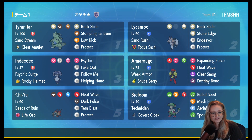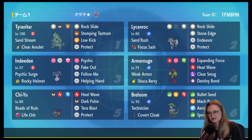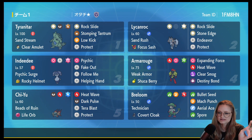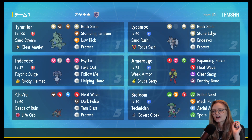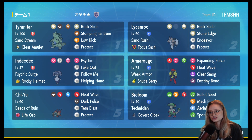So y'all know how much I love Indeedee and Armarouge — we're bringing them back for Regulation C with this new rental team featuring Lycanroc and Tyranitar for a sand core, and Indeedee and Armarouge for an alternate core. Interestingly, this Armarouge is running Shuca Berry for Earthquakes.